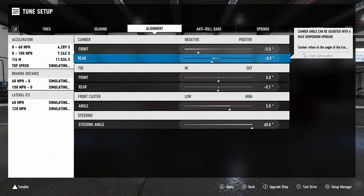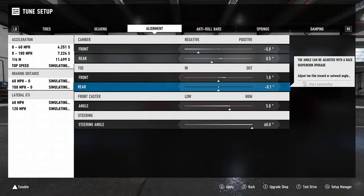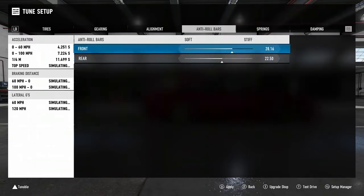Front camber is all the way negative. Rear camber is a half a degree positive. Front toe I usually do a degree of toe out, and then a half a degree of toe in on the rear. Caster angle is fully maxed out at seven degrees.